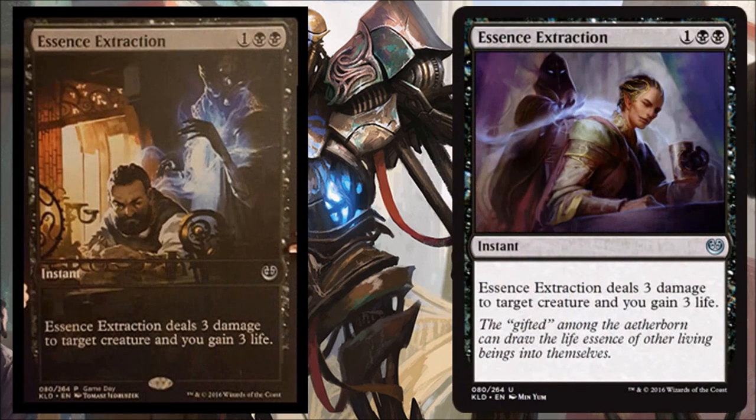Next, Essence Extraction — two black and one, an instant at uncommon. It deals three damage to target creature and you gain three life. This is a very good Limited card: instant speed is a huge bonus, and it deals with small threats. The life gain will be incidental sometimes, but relevant against hyper-aggressive decks like Boros. For Standard, maybe out of some sideboards — there's better removal available, including removal that synergizes with energy. But at the very least, it's a great Limited card you'd be happy to draft all day.